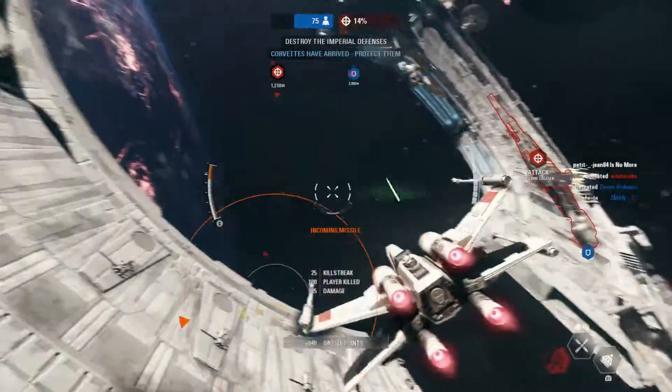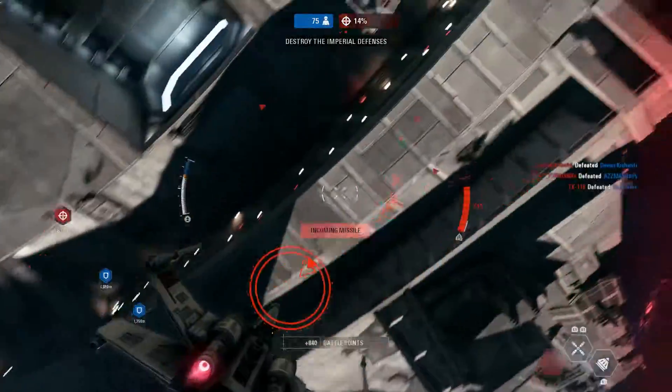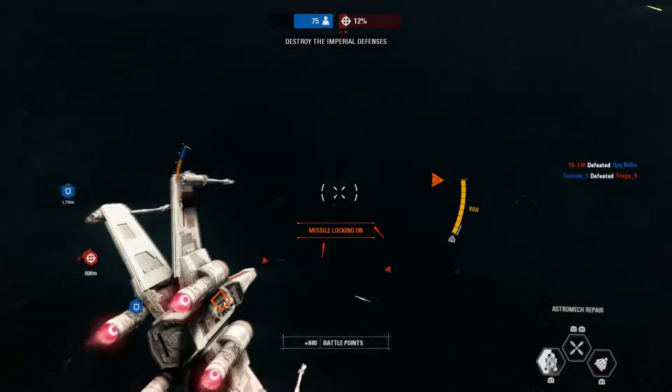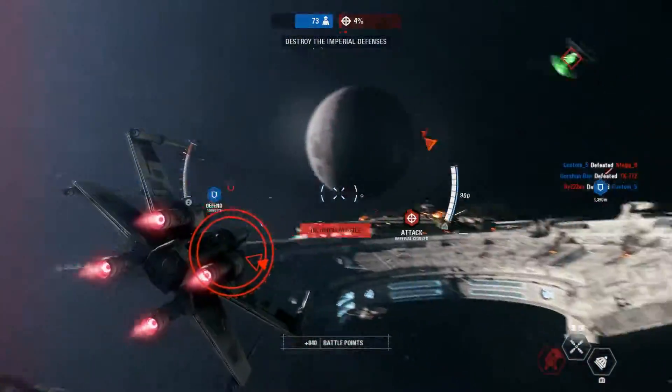Our blockade runners are here. Keep the Imperials off them and they will deal out serious damage. Another down. One cruiser down. One to go.